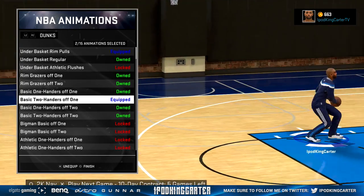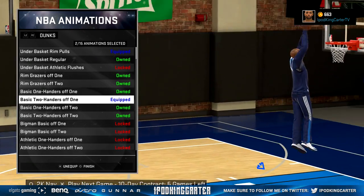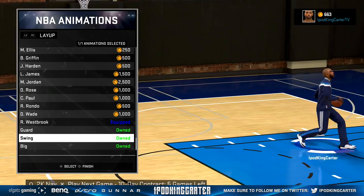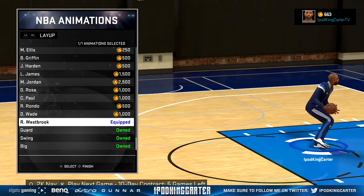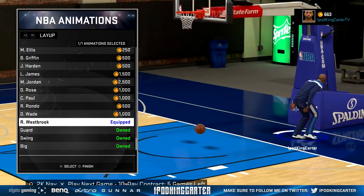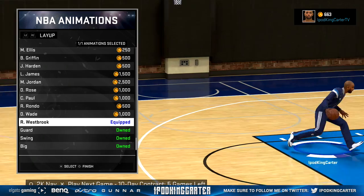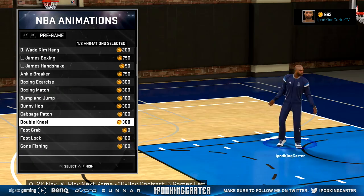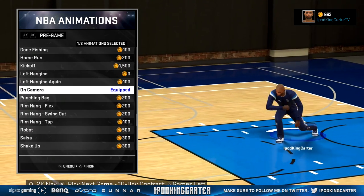I went into a game, shot a couple jump shots, and believe it or not it was going in at a high percentage. That jump shot is real clean — it's cash from almost everywhere on the court. I was even making three pointers. I'm going over my dunks, free throws, layups — you guys can see these on screen. We have the Westbrook layup, two-hand one dunks, and the Kevin Durant free throw.